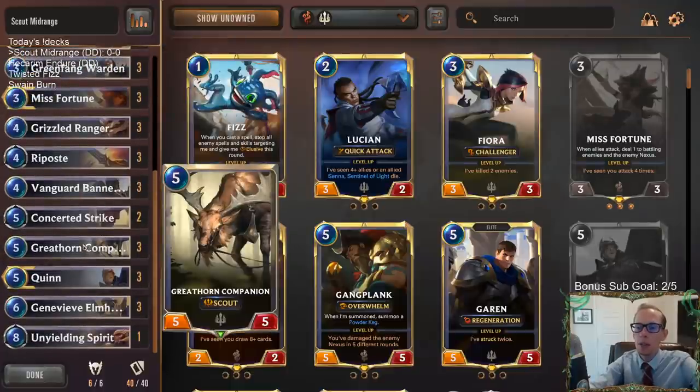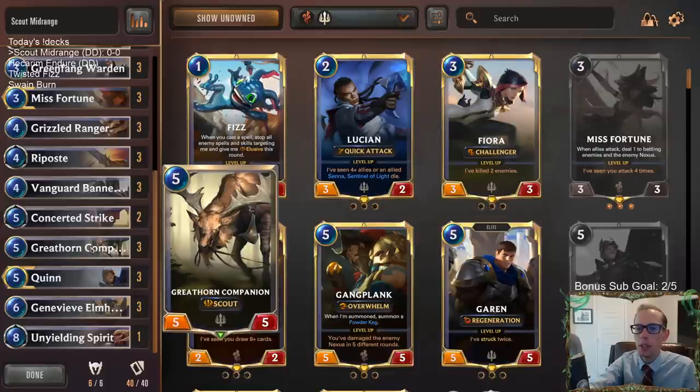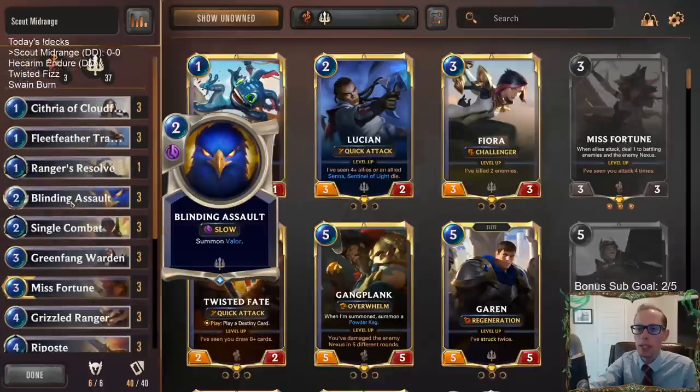But we're also going big. Great Horn Companion is a really good five-mana card — a good 5/5 with Scout. Genevieve is our six-drop, giving all our other allies plus one, plus one, having Scout and Challenger. So we're going bigger with our Scout stuff: lots of Scout, Bannermen, and just attacking.